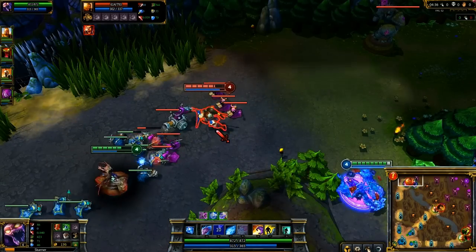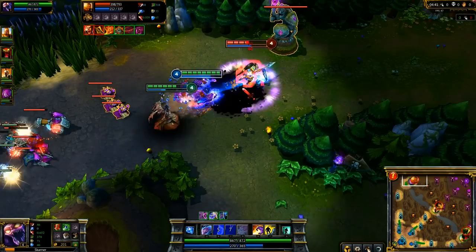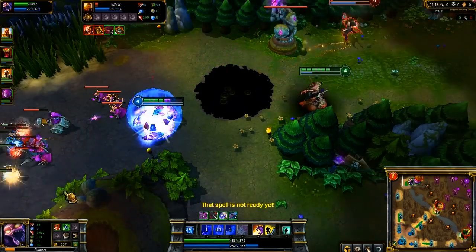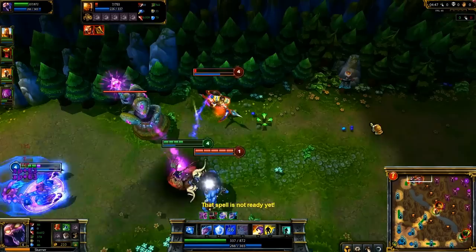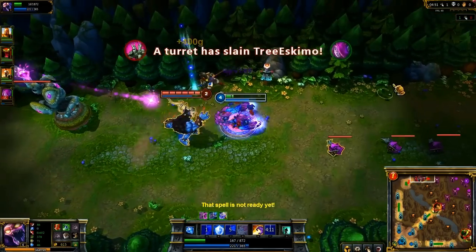I find Xin Zhao and flank behind him. Morgana reacts to my aggression and, with a slow from Crystal Slash, lands a Dark Binding. Unfortunately, I underestimated Xin Zhao's health, so instead of taking the kill right away, we end up both dying to the turret. However, as with all first blood gains, it was worth it.